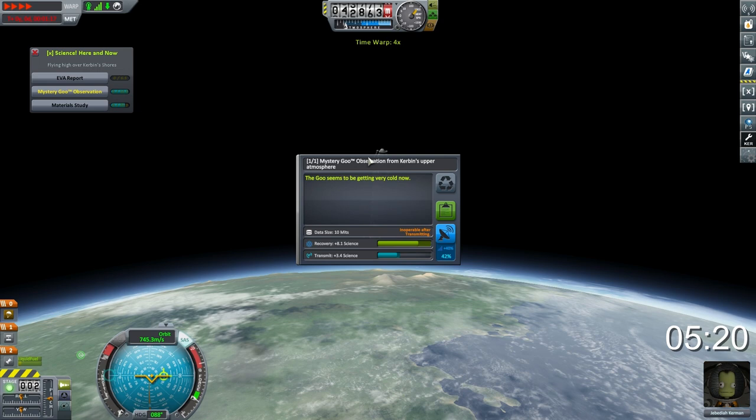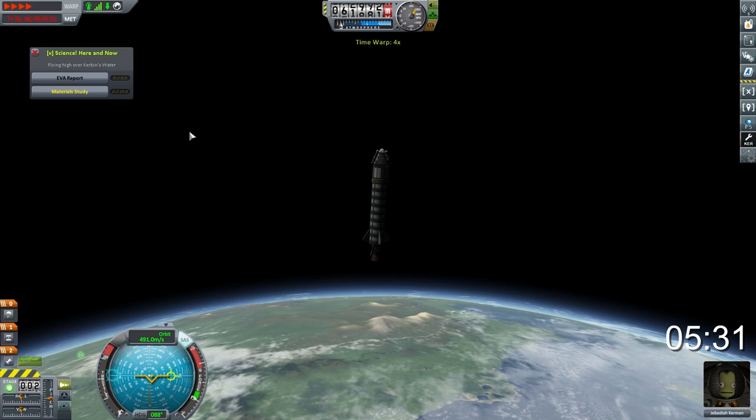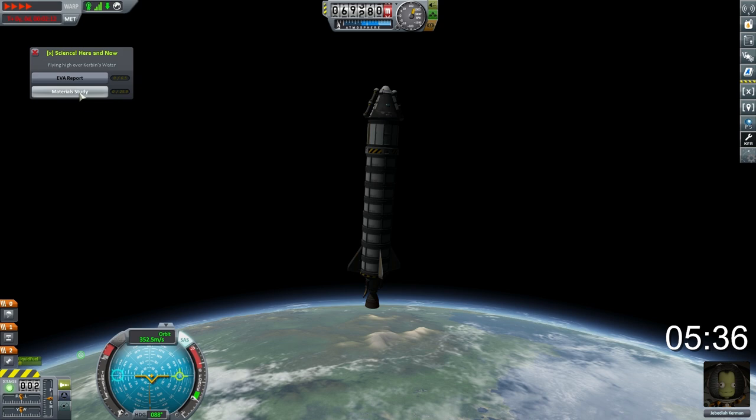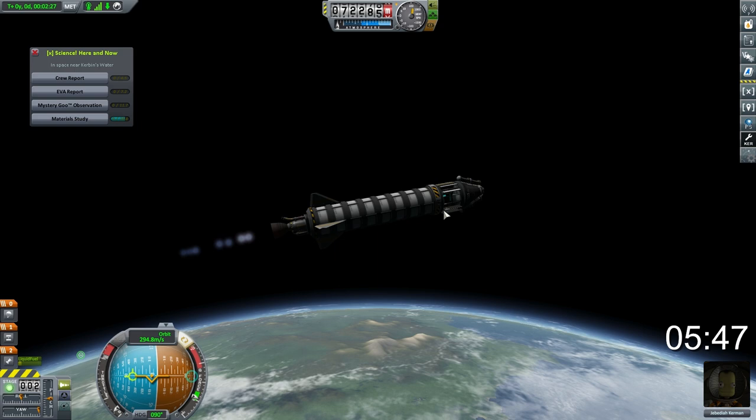We actually want to get the material study above the atmosphere, so we just need to wait until we get above that 70,000-metre mark. And there we are — we can now pick everything up: all of our science instruments, including the new Science Junior unit study. We're going to grab all of that and immediately turn ourselves around and thrust back down towards the ground, just to reduce the time we spend up here. We're going to get to the moon as quickly as possible.